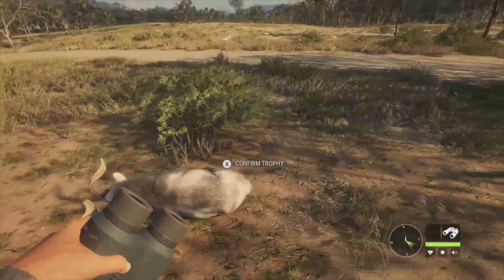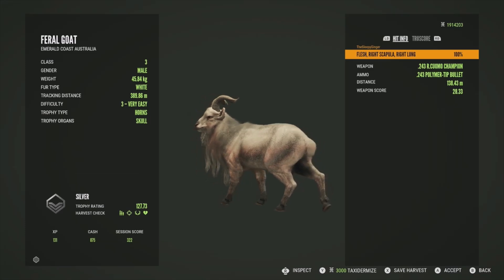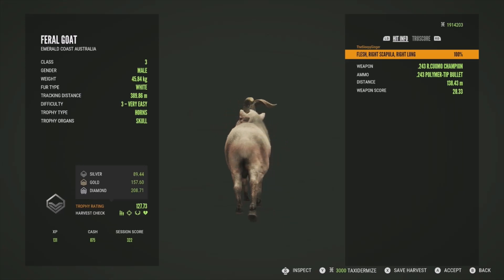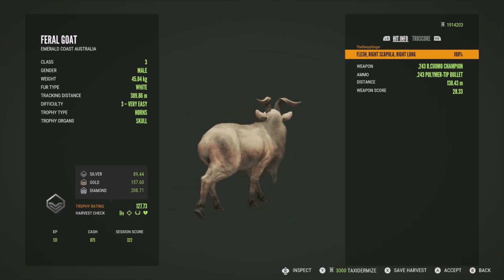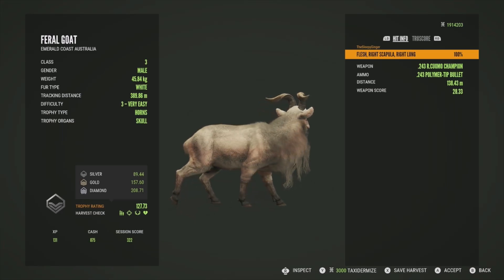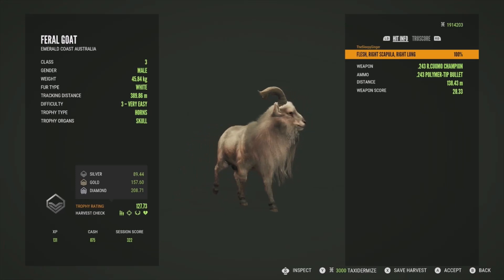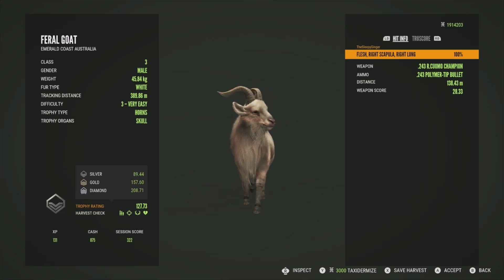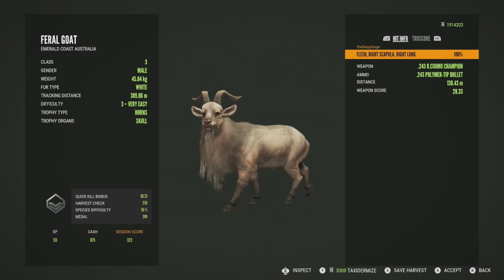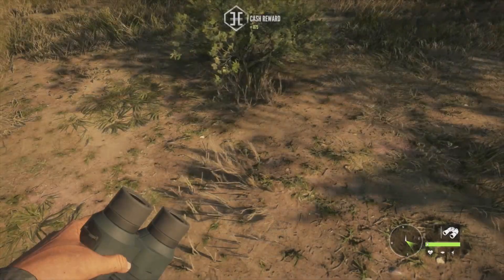This is the level 3 and our first chance to look at the new harvest screen. He's going to be a silver at 127.73, and feral goats are diamond at 208.71 — I figured it was around 207-208. We got him in the right scapula and the right lung. Honestly I don't hate the new harvest screen, though I don't think they really needed to change it — the other one was really good. This one will grow on me. Got him in the right lungs — fantastic shot. Let's accept him and go find the other one.